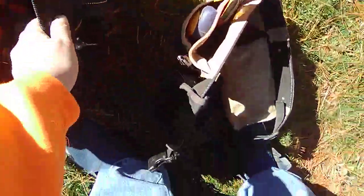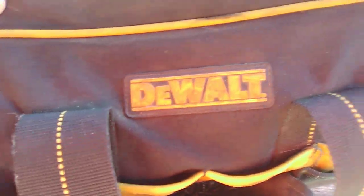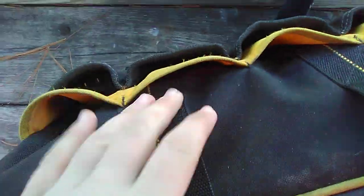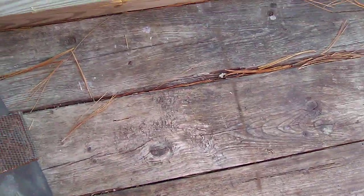Now let's go with this bag. I don't know what model it is but this is a DeWalt bag. It's got tons of pockets, as you can tell. It's got this really cool strap under the bag, handles on both sides, zips, and all kinds of pockets. I'm going to start getting some of this out.